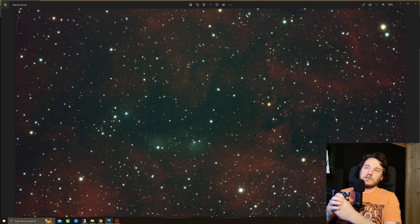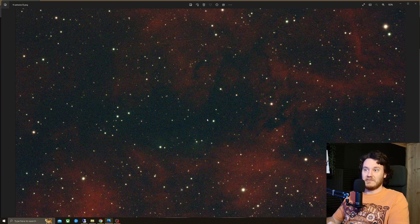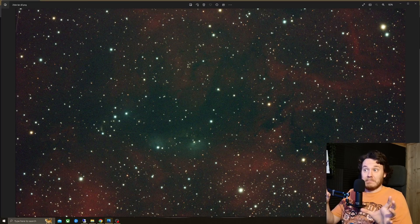Next up, I shot with an IDAS LPS-D2 — a pretty standard light pollution filter. I thought that would be a decent step in the right direction, and it was. As you can see, the reflection nebula is now really starting to pop out, and there's a new little region too — a kind of partial crescent appearance that's just appeared out of effectively nowhere; it isn't visible at all in the previous image. However, the background nebulosity took a step down and the stars bloated a bit due to all that extra light going down the tube.